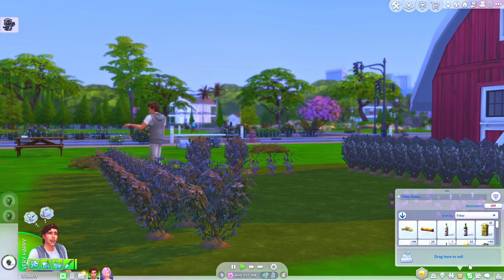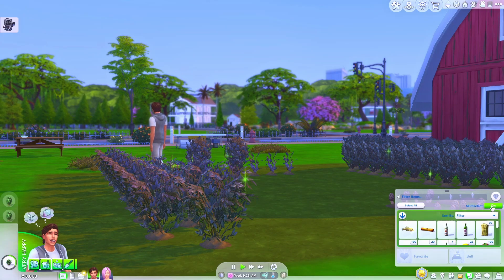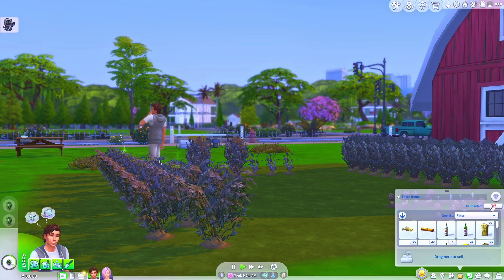If you click on your Sim's inventory, you've got this big multi-select button which is off by default, and you just need to click on it to toggle it on, or you can toggle it off if you want.